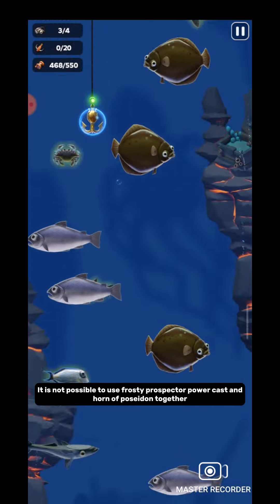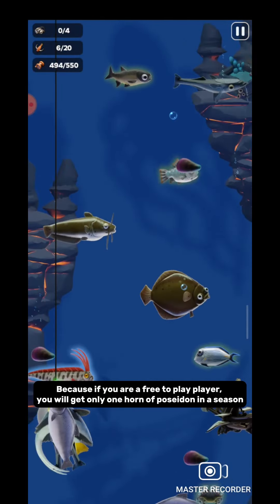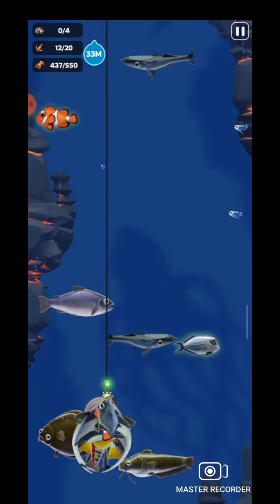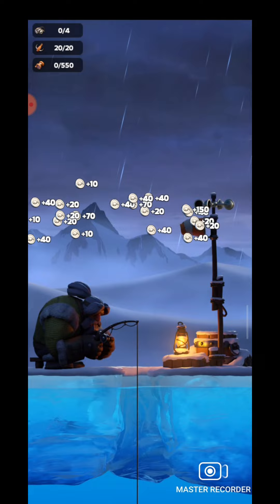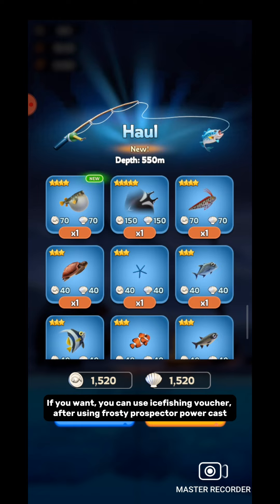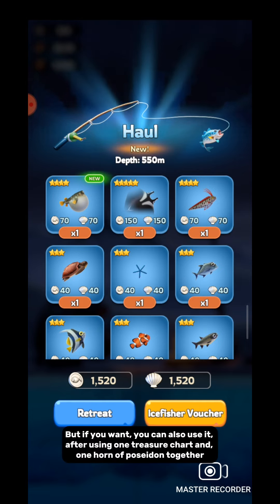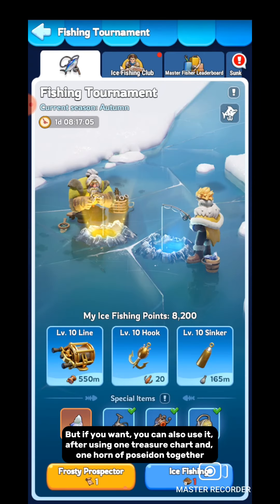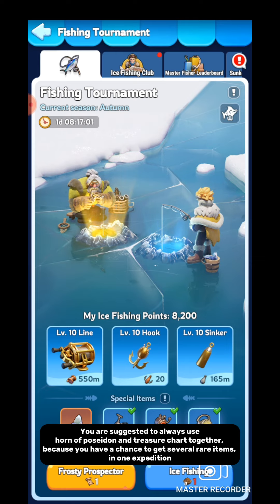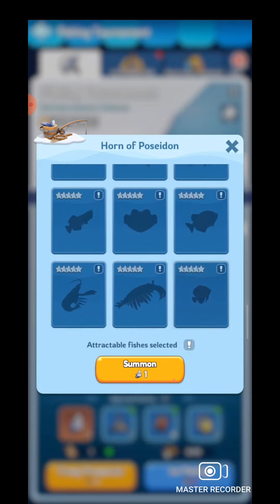It is not possible to use frosty prospector power cast and horn of Poseidon together, because if you are a free-to-play player you will get only one horn of Poseidon in a season. I caught some items of autumn and have an extremely high score. You can use the ice fishing voucher after using frosty prospector power cast and your score will be skyrocketed. You are always suggested to use horn of Poseidon and treasure chart together, because you have a chance to get several rare items in one expedition.